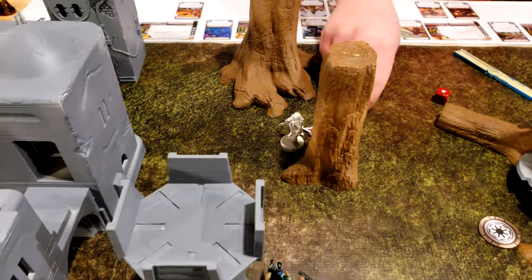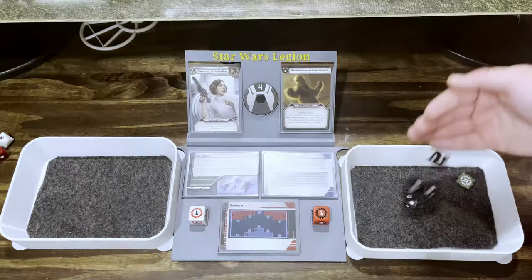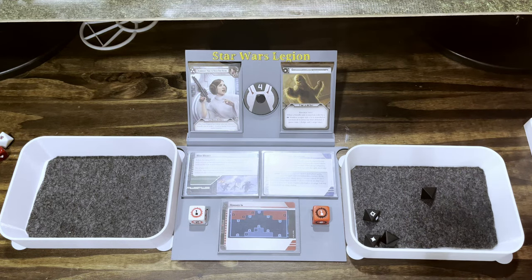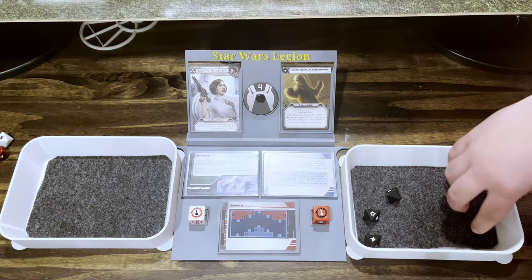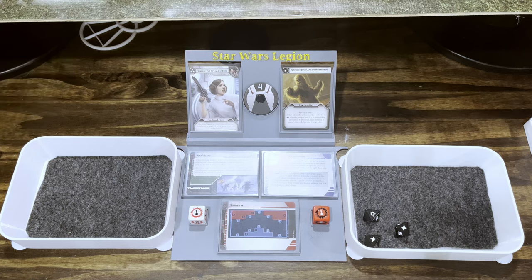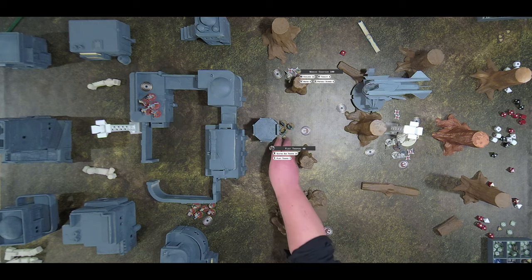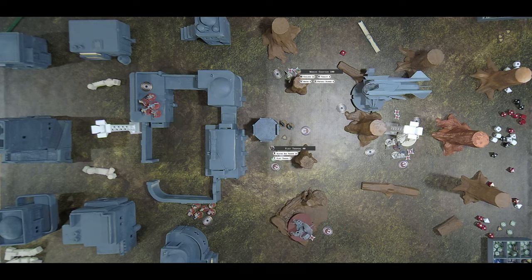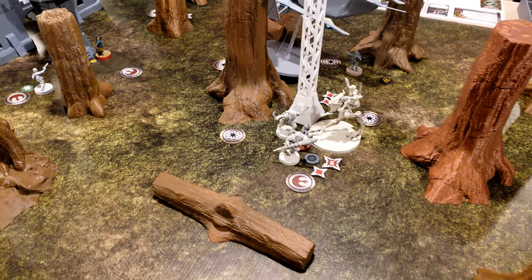These guys are going to stand there. He has no more suppression and fires back at those weirdos — aim, fire back. He'll reroll those two — three hits. Two for cover, so one. They surged to defend. Pierce one on the gun, so two dead. So much for my shotgun guy. End of round four — it's looking desperate for the rebels. Not many units left over here, lots of clones still.